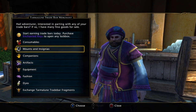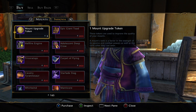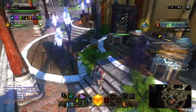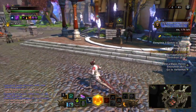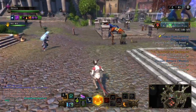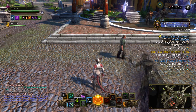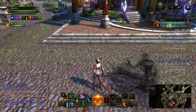And level up a companion. Same thing with mounts — mount upgrade tokens. I can buy about 50 of those with my trade bars as well. Needless to say, these are the ways that you upgrade your level.